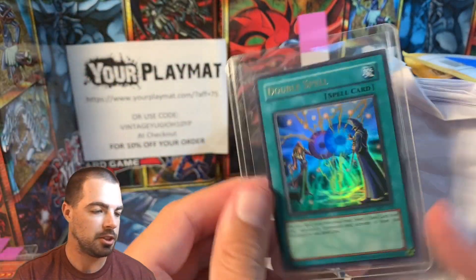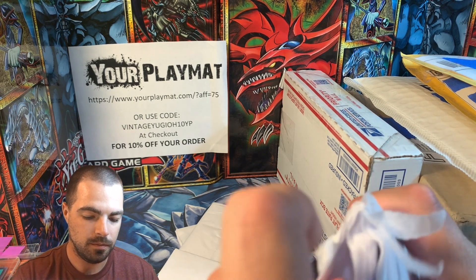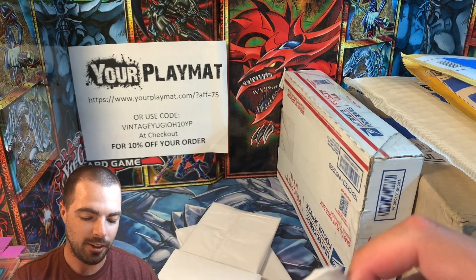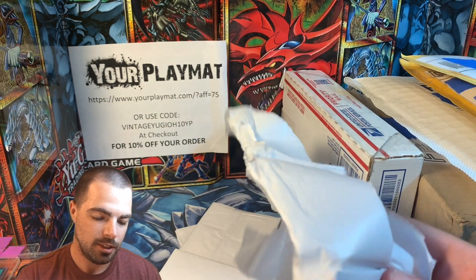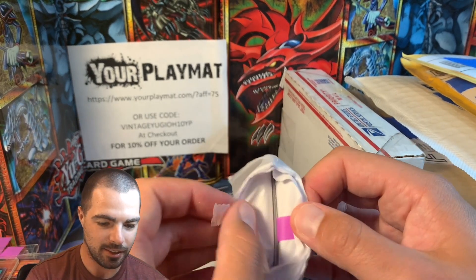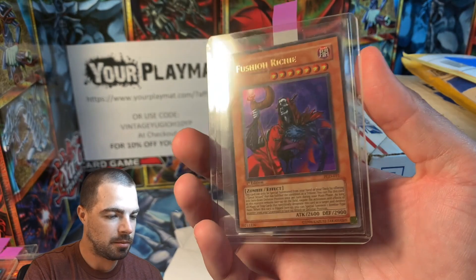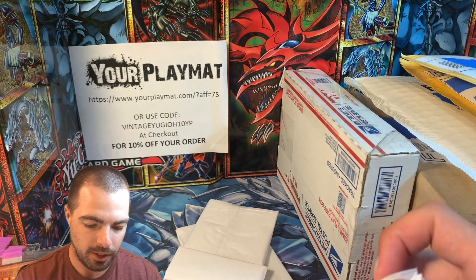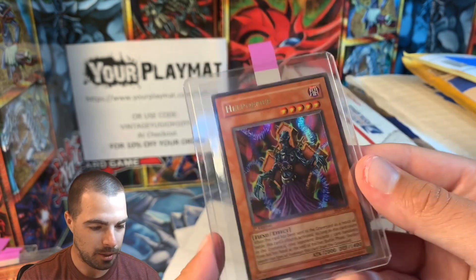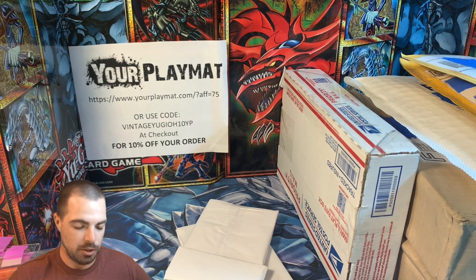So we have Double Spell. We also might get a complete MFC set by the end of this. Yards of tissue paper here — it's buried, buried within. Like, you can't even see the card. We have a Fugio Ritchie — probably the most iconic card from Pharaonic Guardian. And last but not least in this heap of paper, we have a Hell Polymer. Both Fugio and Hell Polymer are probably one, two in the set.